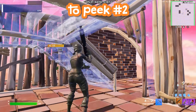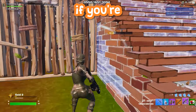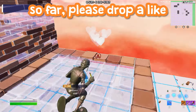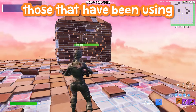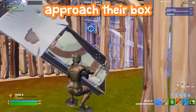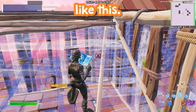On to peak number two — the U-Ramp edit approach. This one is really good if you're always getting surprise-edited on when you're trying to wall replace or pickaxe it down. It's good for when someone else is boxed up and you want to safely approach their box for a wall take. You want to place a ramp down like this, and a wall down like this.